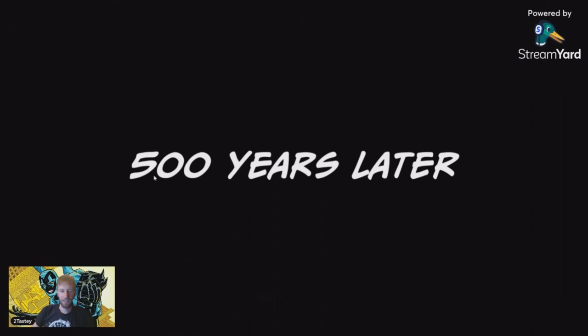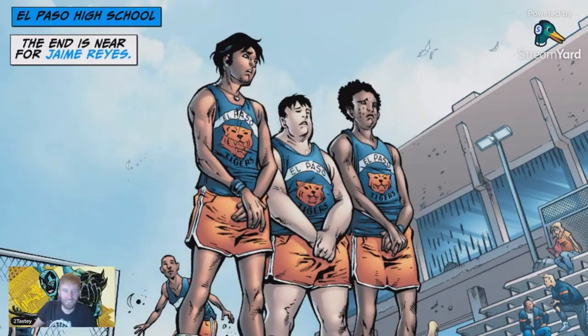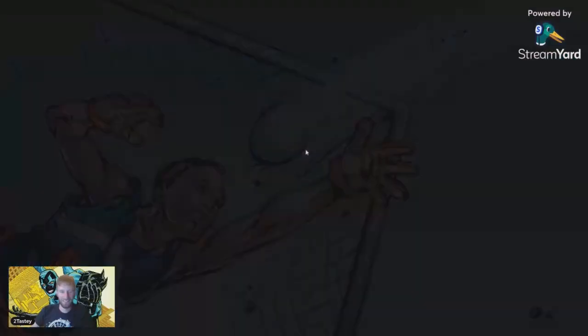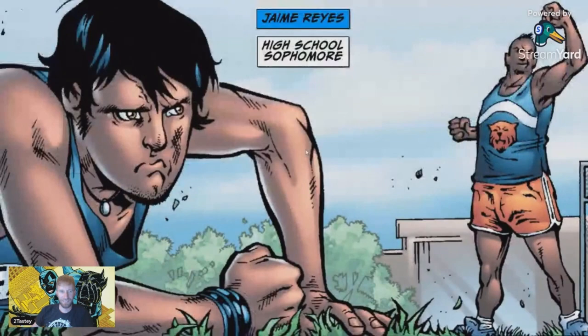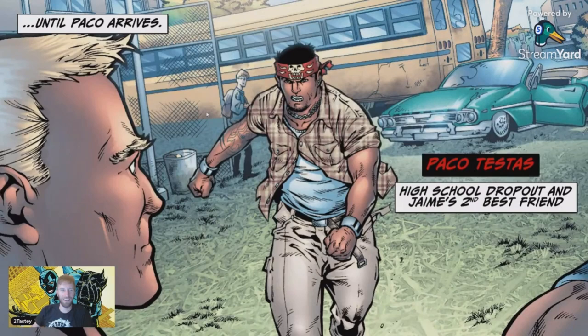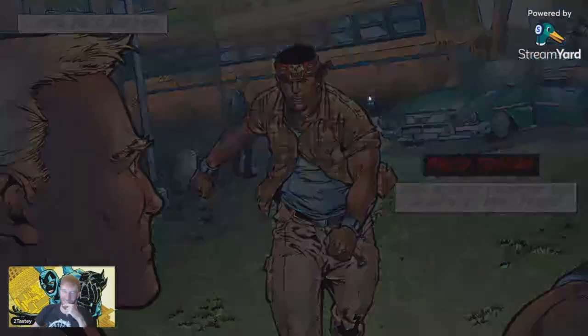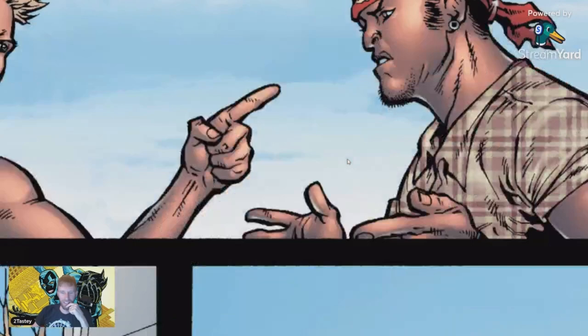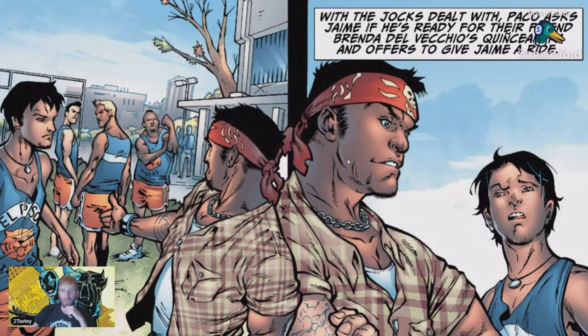500 years later. El Paso High School. Jamie Reyes — poor Jamie. The jocks celebrate their victory and their pummeling of Jamie. Here's the glow up — Uncle Paco, high school dropout and Jamie's second best friend. I like how it's second best. He warns the bullies that if they mess with Jamie, they mess with him. Paco asks Jamie if he's ready for their friend Brenda. I do not speak very good Spanish, so I can't pronounce these very well, and I'm sorry. He offers to give Jamie a ride.